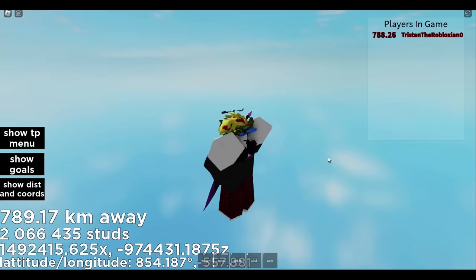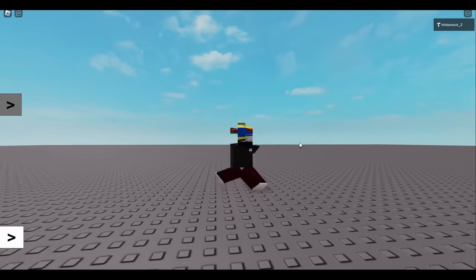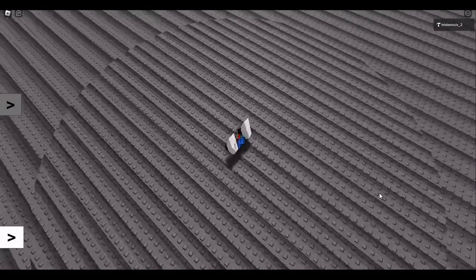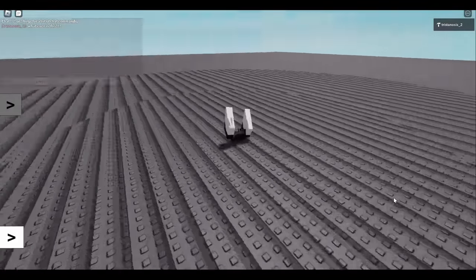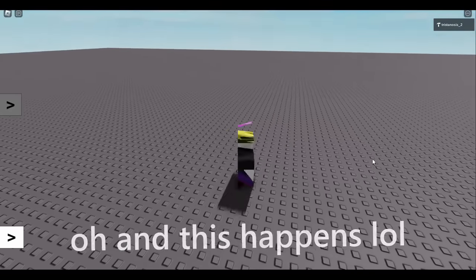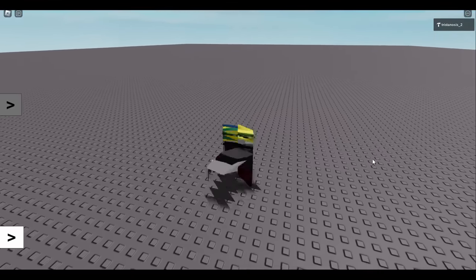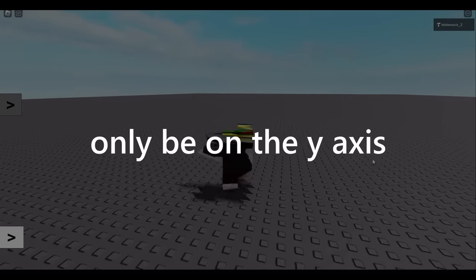Beyond here, limits will start becoming incredibly far apart and soon you won't even be able to see your character anymore. Shadows have also broken — already bad before this point, but now it's just a massive flashing circle around you. It covers literally the entire base plate if you're on the Y axis; on other axes it just doesn't really show up unless you're in a specific range. From now on, all the things showcased will only be on the Y axis, and we aren't even halfway done yet.